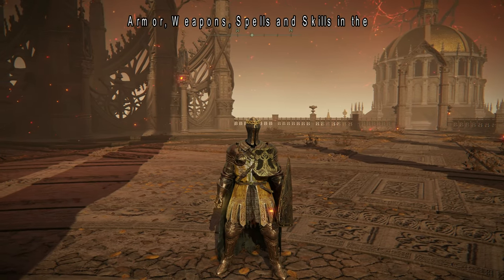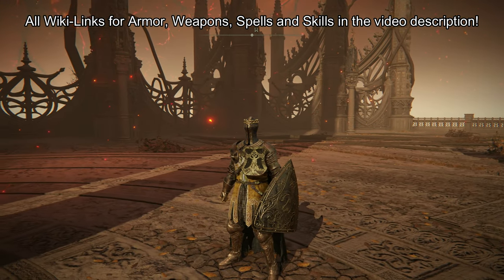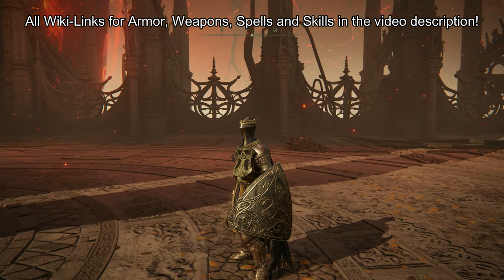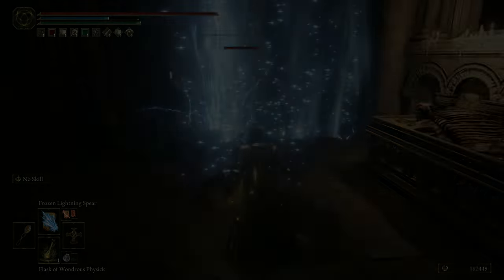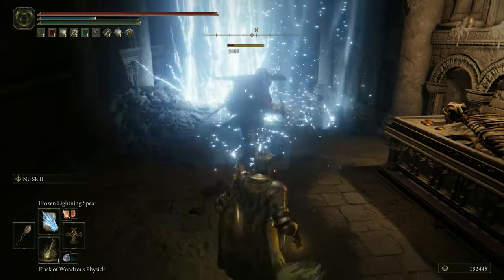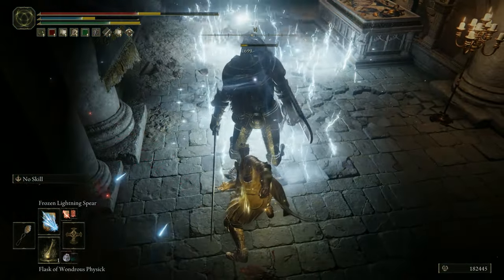For armor I use the Leyndell Knight Armor with the Haligtree Knight Helm for +2 Faith, and the Tree Sentinel Greaves and Gauntlets to achieve a whopping 62 Poise. This lets you power through your casts despite being hit by most standard attacks, and the setup also provides very good base damage negation.